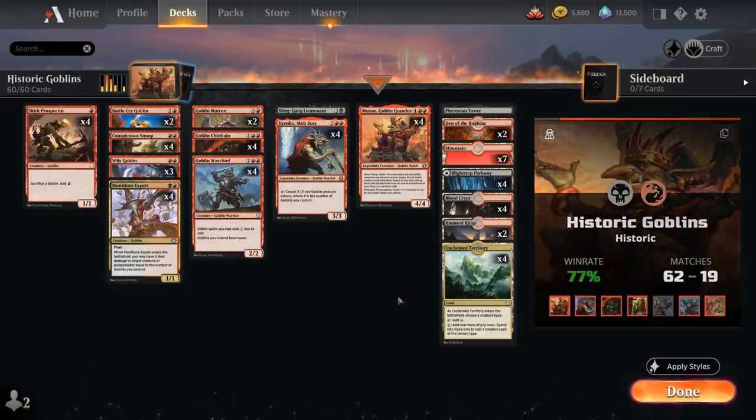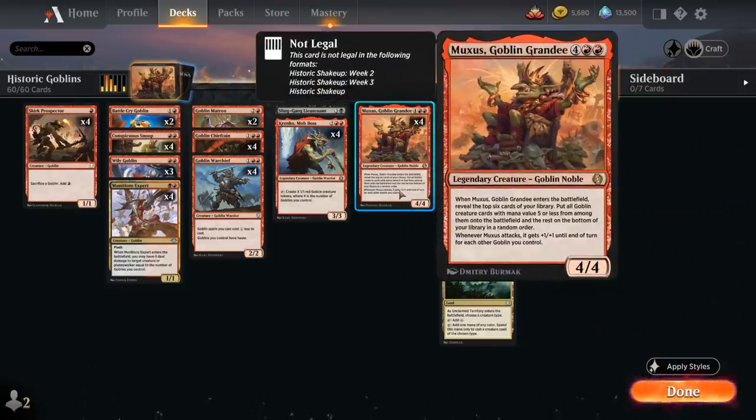A lot of the easy wins come from Muxus, Goblin Grandee. This is still our primary gameplan: ramp into Muxus to win the game. The 4/4 legendary Goblin Noble, when it enters the battlefield, reveals the top 6 cards of our library and puts all Goblin creature cards with mana value 5 or less from among them onto the battlefield. When Muxus attacks, it also gets +1/+1 until end of turn for each other Goblin we control, so Muxus can often win the game on the spot, especially if we find some of our haste-enabling Goblins.